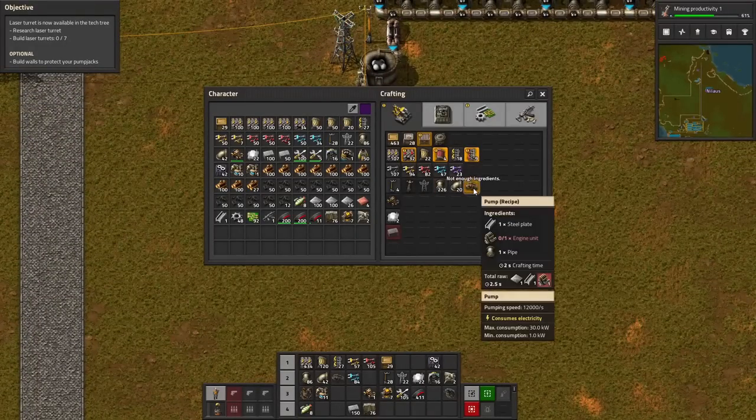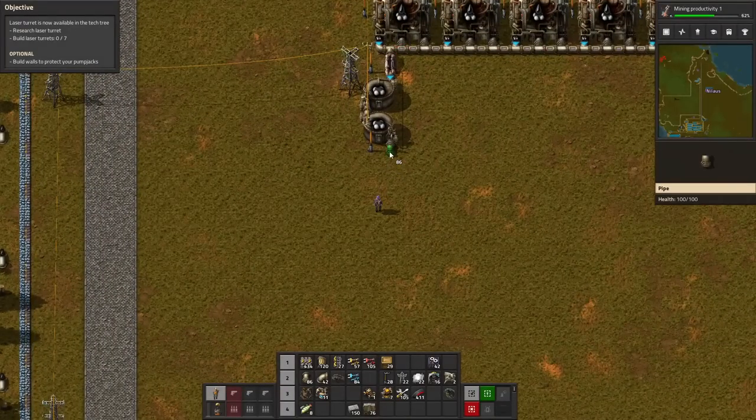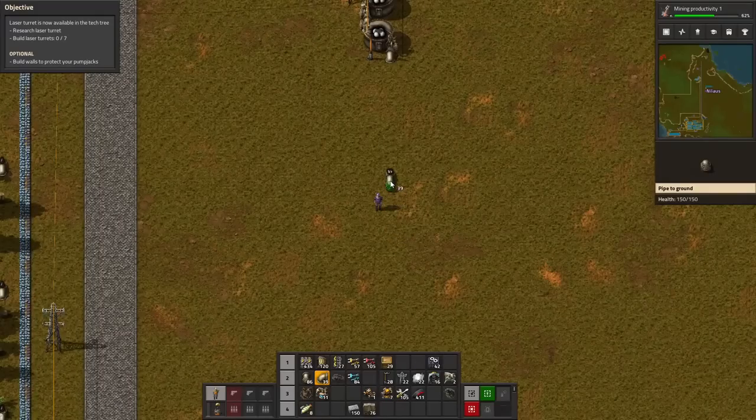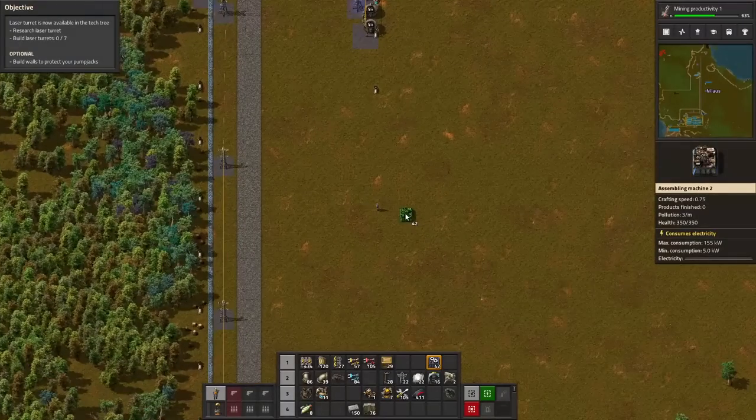First things first — we do need more of those engines. From here, I am kind of feeling that we need some space here. Let's talk shop about what we want. Let's start from here — I want to make something. We forgot to bring some power poles, so we'll build this without the power poles and go back and grab those.